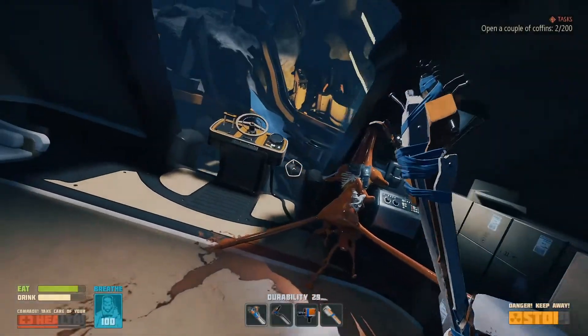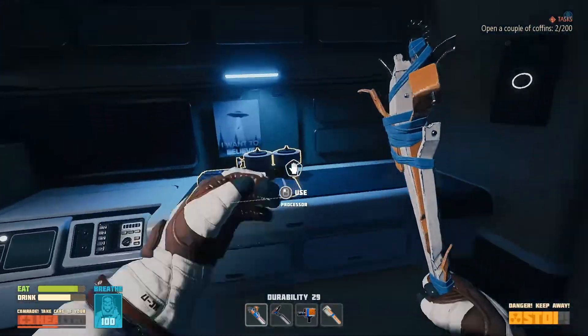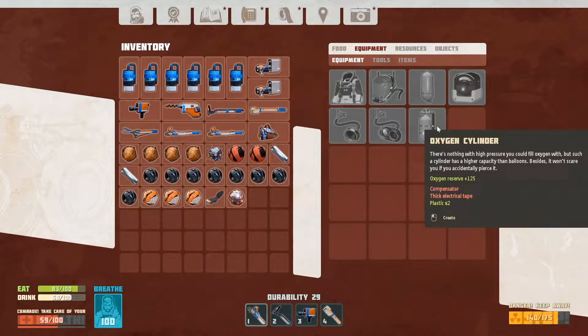I went the wrong way for one of the marks and had to load an autosave, but the autosave was actually a bit far back. So we're still opening coffins, but I had noticed that one of the things that I scanned was for an oxygen cylinder that I can actually make.